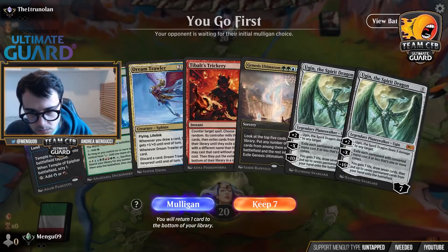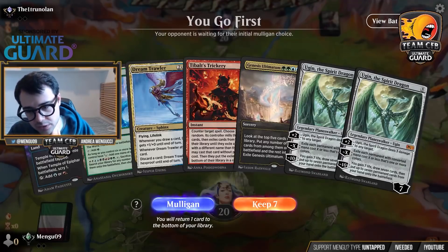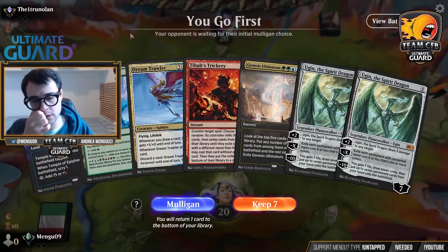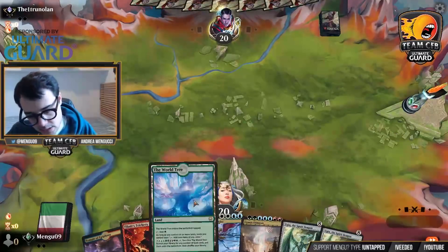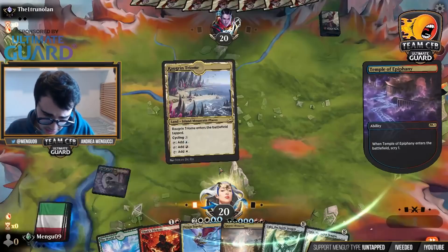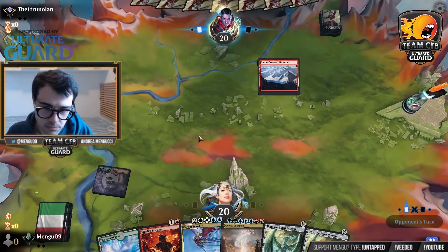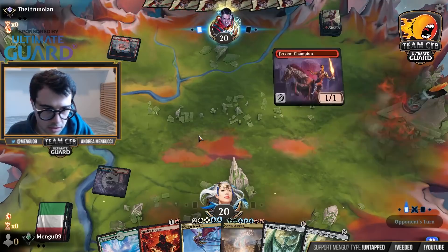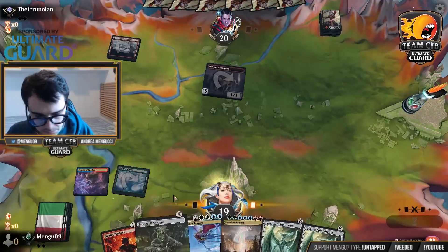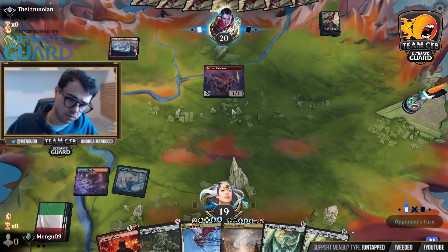Play first. I'm inclined to keep hands like this — I do have Tibalt's Trickery. You might feel this is a three-card hand, but it does have a tempo. I'm only missing one of the zero-cost spells. The most important, the most difficult card to find in this deck is Tibalt's Trickery — it's definitely not the zeros. It looks like I'm in the Mono Red bracket again. We did find the zero — World Tree comes in tapped, so next turn we'll go ahead and do the thing.